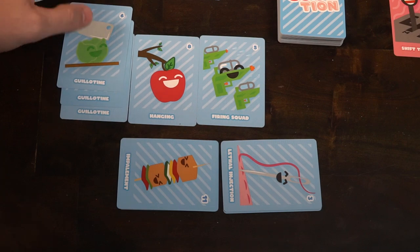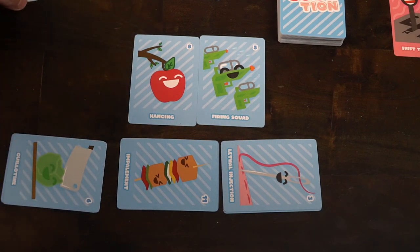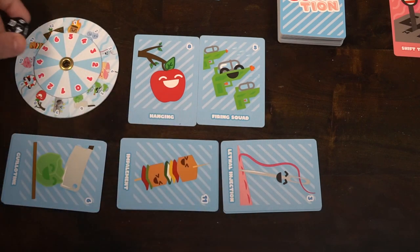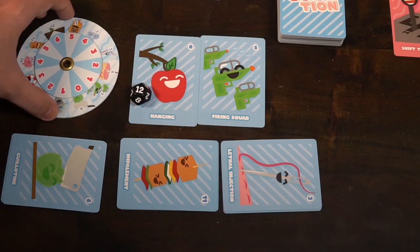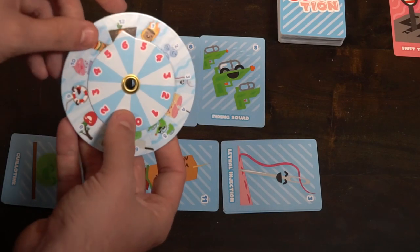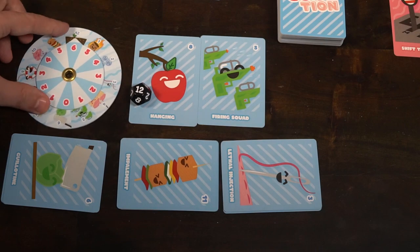Whenever you get 3 of the exact same card on your side of the field — say 3 lethal injections given to you by Bob, Jim, and Tom — you take those 3 cards and set them aside turned sideways, referring to them as one of your deaths. That means you only need 2 more for the round to end. Once somebody gets all 3 deaths — 3 cards of one type, then another, then another — that ends the round.